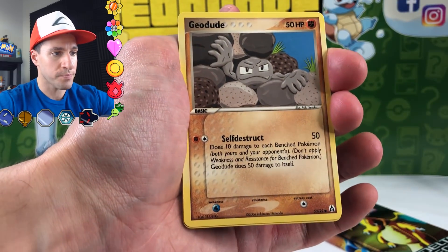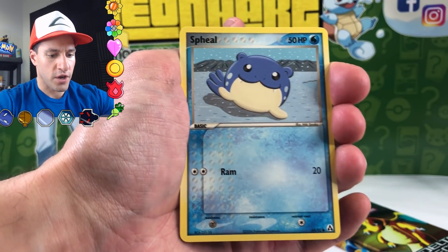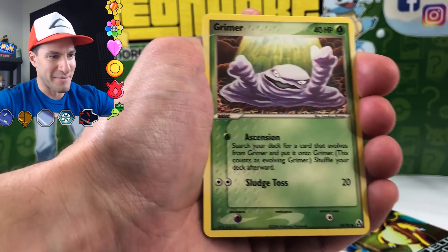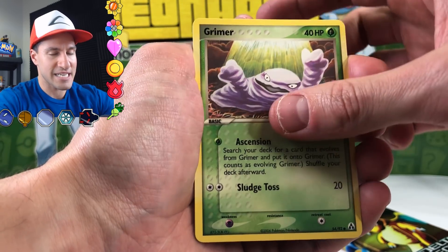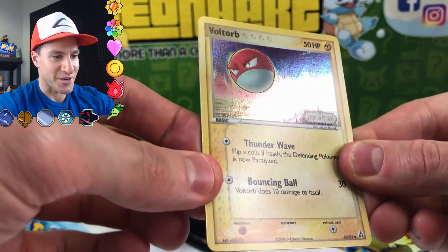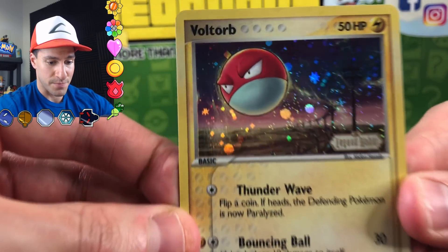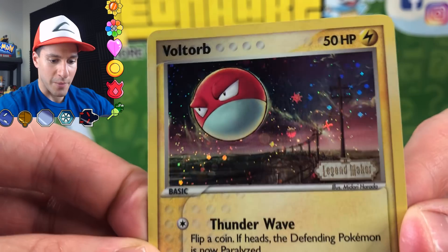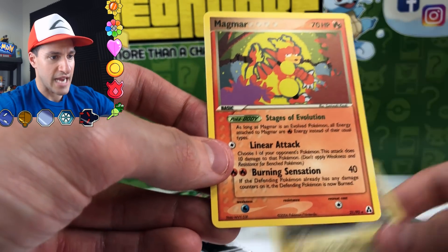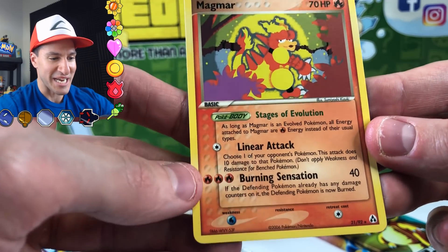Voltorb — look at the power lines in the background, he's just like, I do what I want. Geodude — where is he though? I can't see him with all the other rocks. Grimer — what is going on in there? He's like ascending to the top of the trash heap. Oh, it's only appropriate that we get a gorgeous reverse holographic EX Legend Maker Voltorb — look at that, there's so much going on in the background, it's the Milky Way! That's gorgeous.